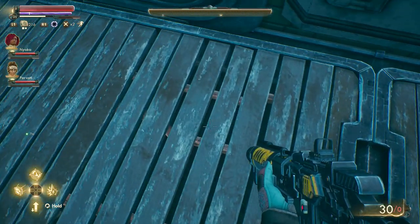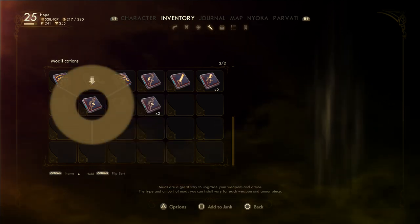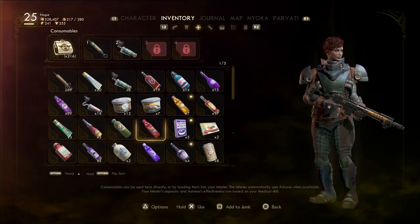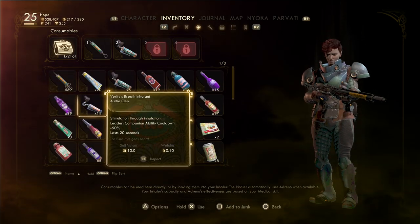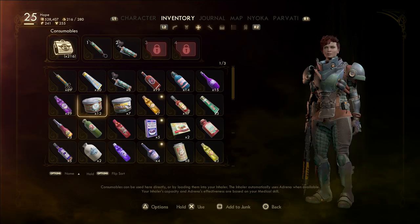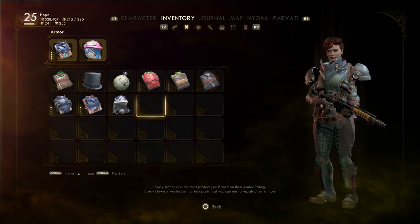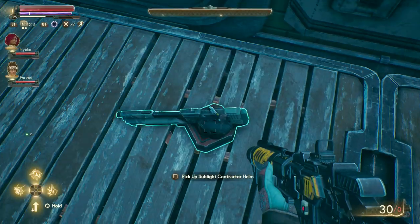Let me show you how this works. You can do this with a bunch of different items. I'm going to drop a mod — hit Triangle and then find the Drop option to drop it on the ground. I'm also going to drop a consumable, dropping all 14 of these. And now I'm going to drop an armor as well — it's a really good helmet that I want to give to an ally. I'm also going to drop one of these weapons.